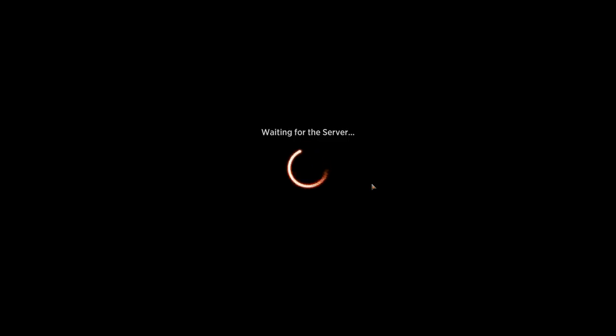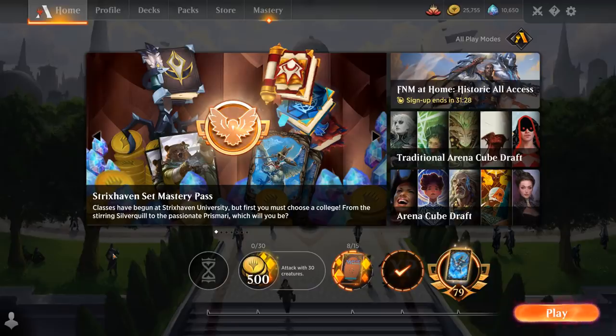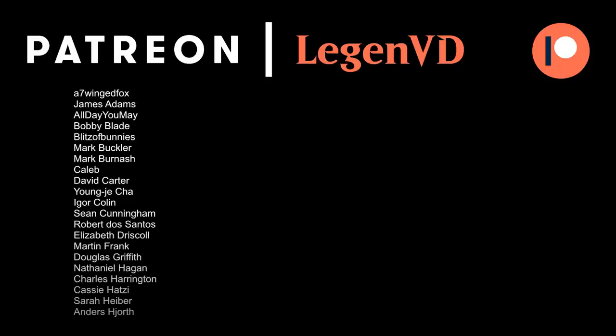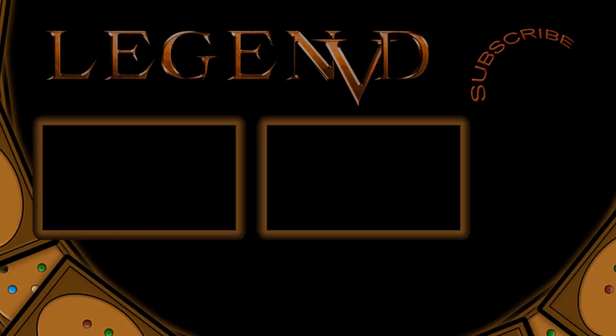Our Body Slam deck performed quite well today. Of course, it's going to struggle against hyper-aggressive decks, so it's probably not going to be very competitive on the Standard ladder in Best of One, where there's a lot of Mono Red, Mono White, and Winota decks that can run over us before we pull off the two-card combo. But if you're just playing Standard to have fun, this seems like a great choice. That's going to do it for today's gameplay — thanks for watching, hope you enjoyed, and as always have a nice day. I also want to thank all my Patrons, and you can become a Patron yourself over at patreon.com/legendvd. We'll see you next time. Bye!